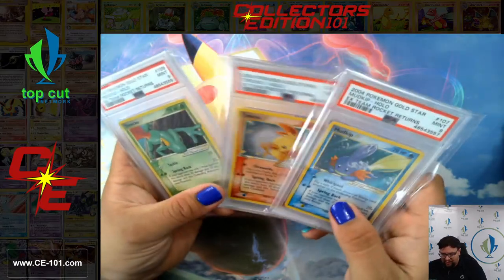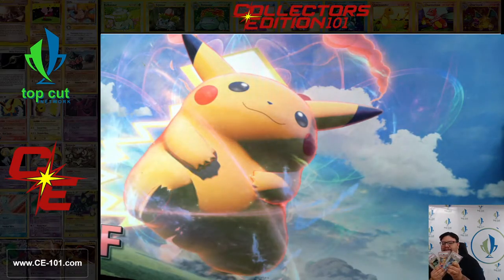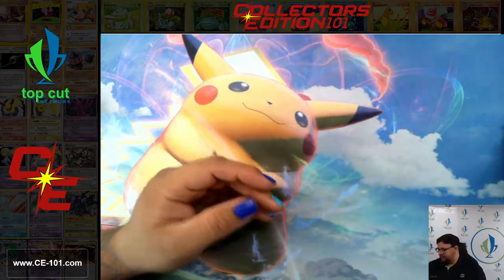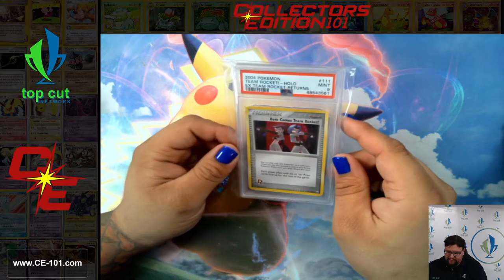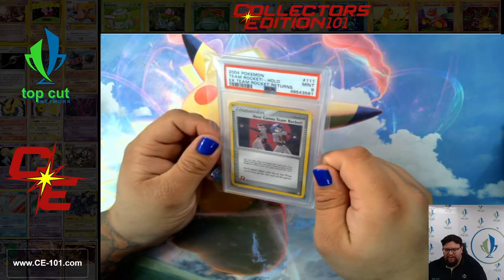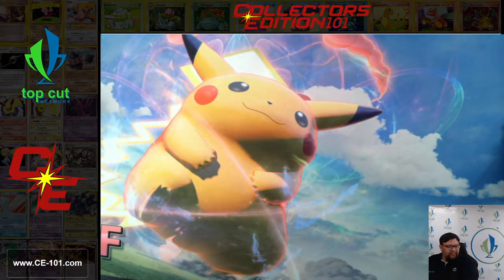Looking to see if we have any swirls on any of them, but I'm not really seeing any — but man, look at these guys. Gorgeous, gorgeous cards, so pretty. And the last two cards of the set: we have the Charmeleon, came back a 9 — another secret rare from the set. And finally, here comes Team Rocket. Fantastic-looking artwork. I loved this artwork for this version of the card. This card has had multiple reprints throughout trading card game history, but by far in my opinion this is the best artwork. And that concludes EX Team Rocket Returns.